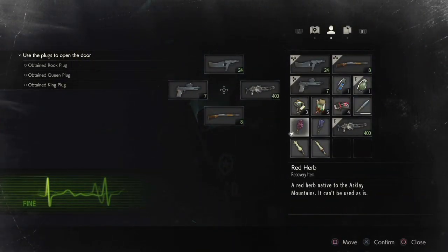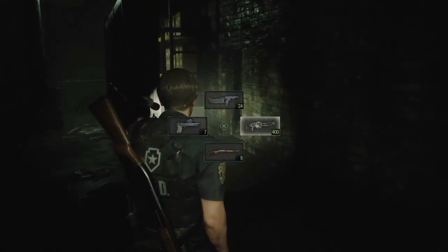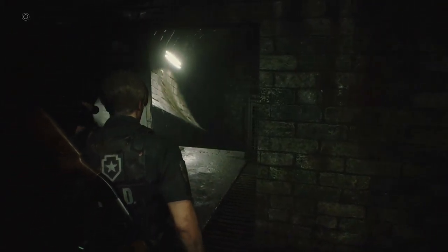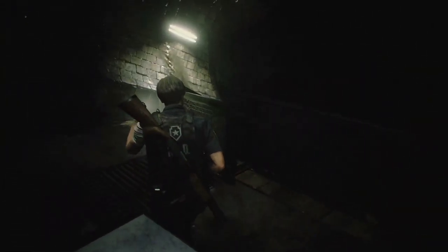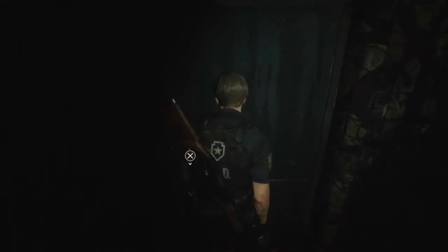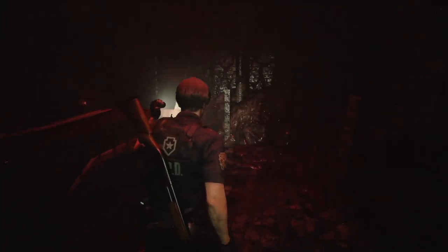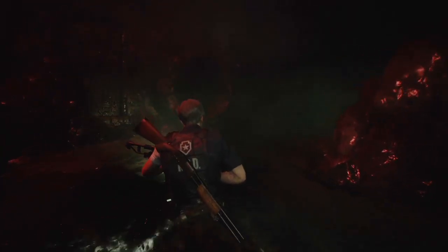Use the plugs to open the door. Something's gonna jump out of the water. And there's no save point — the game's auto saving, but there's no save point. It's gonna be a boss fight. I'm gonna have to use the flamethrower to burn that down. Okay, let's just do it, let's get it over with.